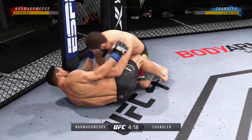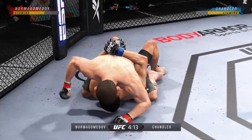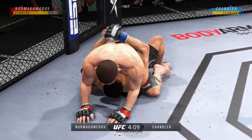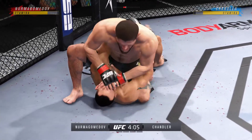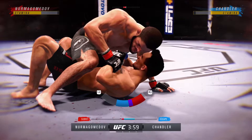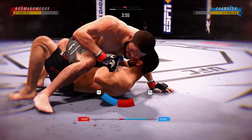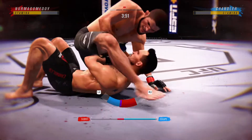Well, both fighters pretty comfortable on the ground, but you gotta be very careful hanging out here for too long if you're his opponent. These are some excellent ground and pound strikes — there's an efficiency with which he operates in these situations. For the takedowns, you'll press L2 and rectangle for a single leg, L2 and triangle for a double leg, L2 and L1 and rectangle for a wrestling power single leg, and L2, L1 and triangle for a wrestling power double leg.